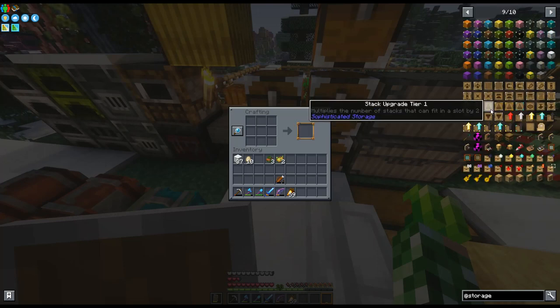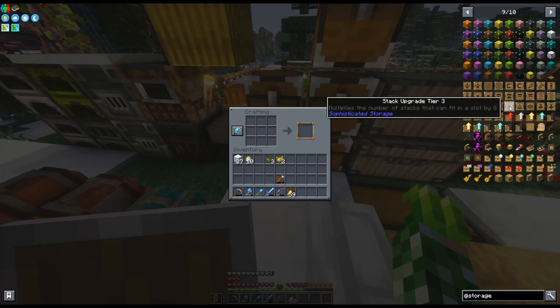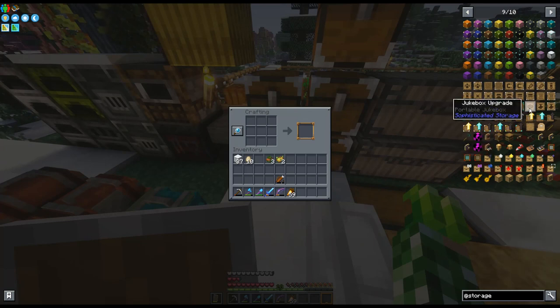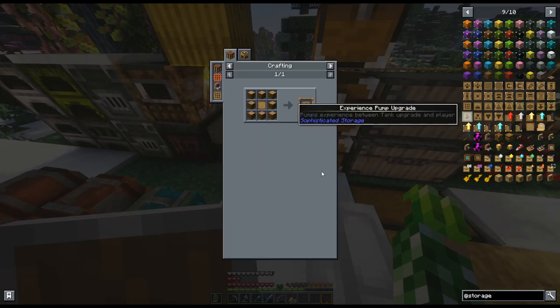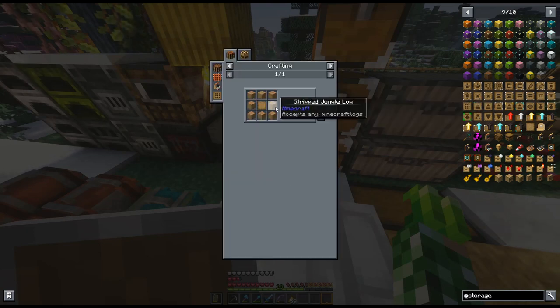I need to expand this chest, so let's do that really quick. There's an expansion module for the chest — it multiplies the number of sacks that can fit in a slot by two, and so on. I think that might be worth doing. Also, a portable jukebox — heck yeah! So let's see, we need eight logs and then an upgrade base, which is five planks and four iron.